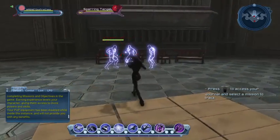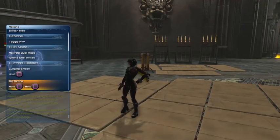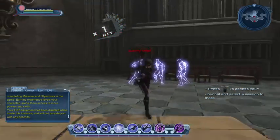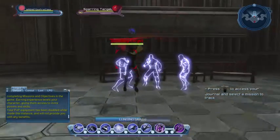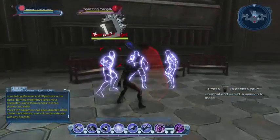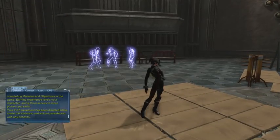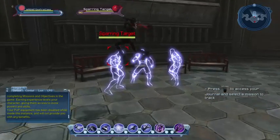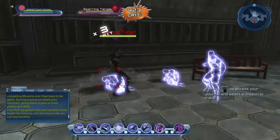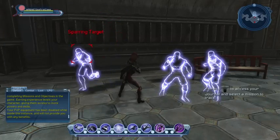Now a quick look at the combos. Holding square is the typical launch attack that pretty much everyone has — only the animation or effects will differ. The next one, holding square twice, is known as the big scoop.